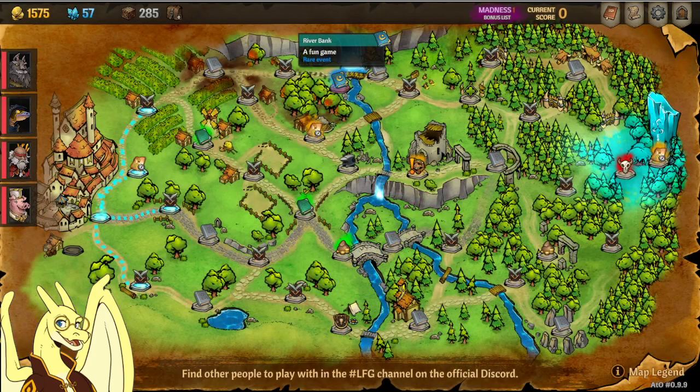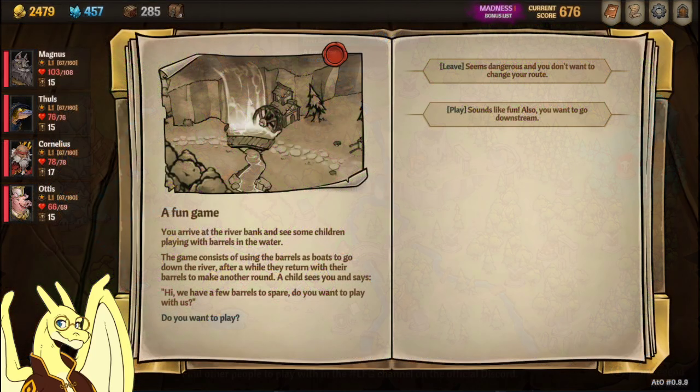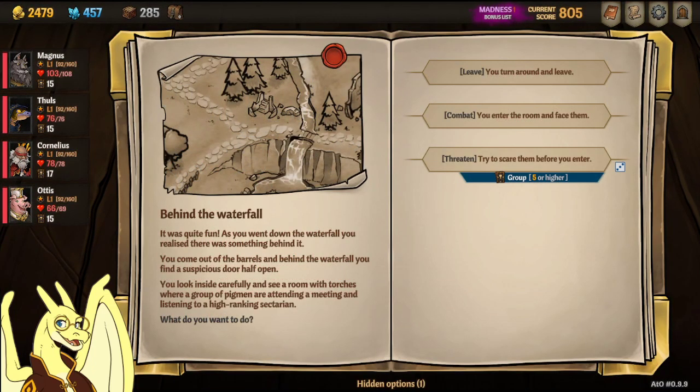Asmodee is going to be the first one up, and he's going to be one of the harder ones to get. The first thing you're going to want to do is see the 'Fun Game' event at the top of the screen in Act 1. Go to that, play the event, and you're going to go through a waterfall, and that's going to give you an event where you want to combat the room and clear it out. It's going to say you acquired a ruined book, but it won't actually show up in your inventory in the usual way — it's one of the rare events that works like that.